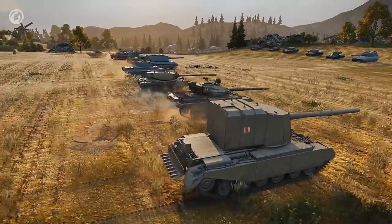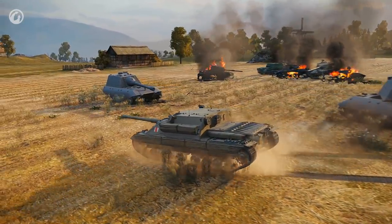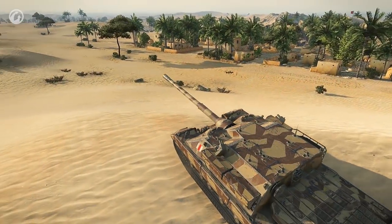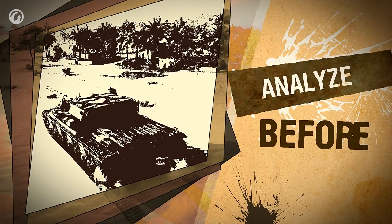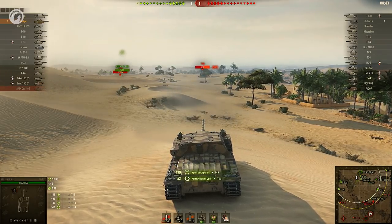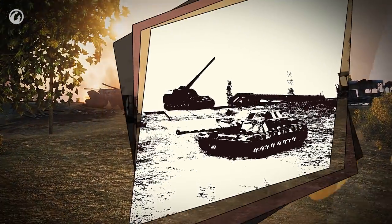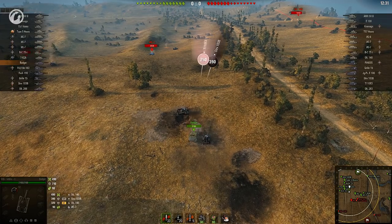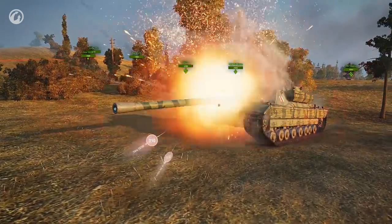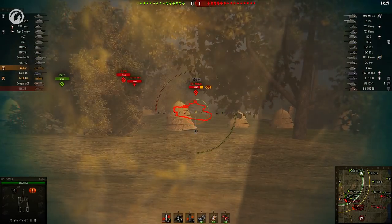Every vehicle has its quirks, and the Badger isn't unique in that aspect. If you decide to go into battle in this TD, remember a few simple tips. You're slow — very slow. You're unlikely to change flank during battle, so analyse the map and team setup beforehand. After you've selected a flank, select a role. If the enemy doesn't have artillery, be more aggressive — push to the front line and soak up damage. If there's artillery, don't get spotted, and start the battle by firing at vehicles spotted by your teammates.